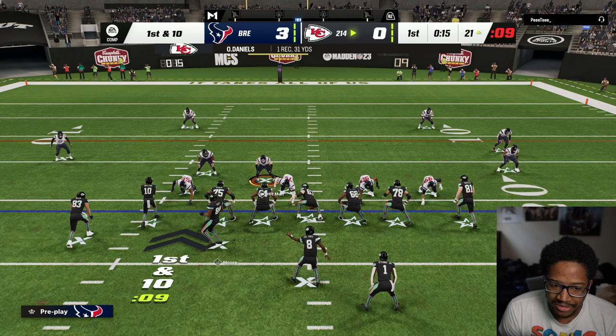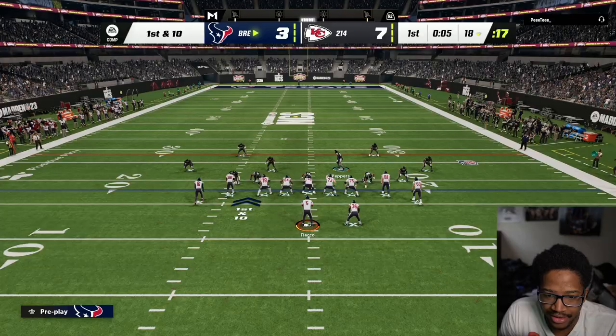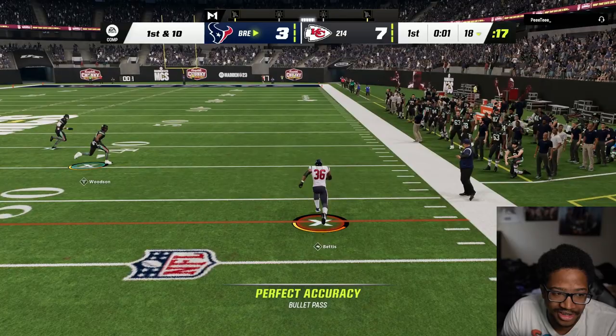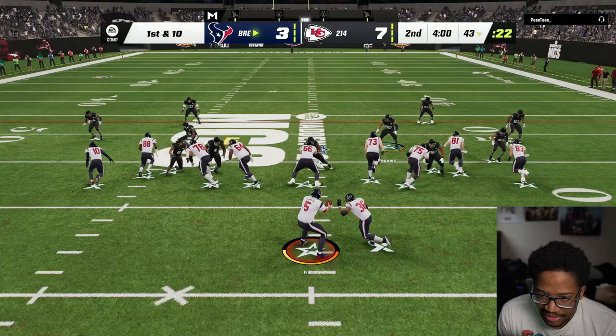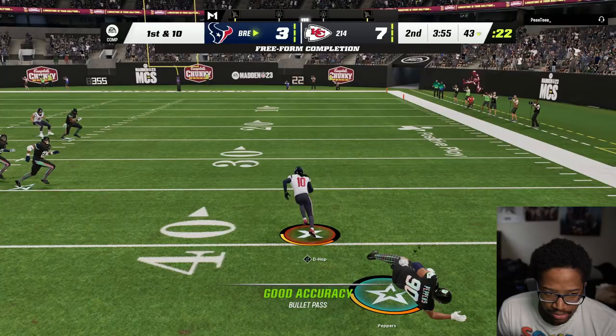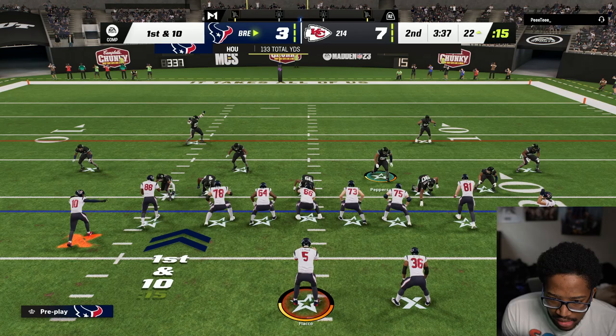Denzel Ward, piss poor — I'm Harrison Smith now. Am I going to still be able to rock out with my Deep Route KO? Why is this guy just wide open? You're going to learn his lesson — stop leaving safeties on that island. Stop doing that. Like Honey Badger on that one blitzing. Go D-Hop, go D-Hop — always open, baby.